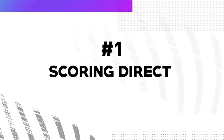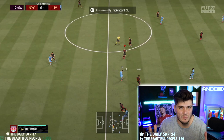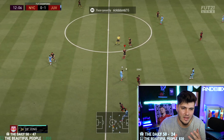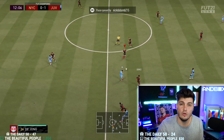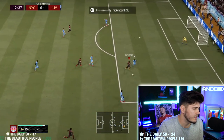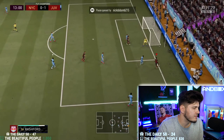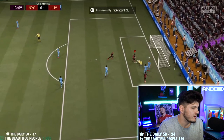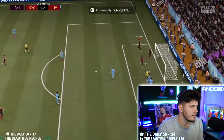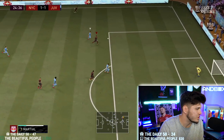Direct scoring — I actually prefer the low driven pass over the double tap or even the regular standard pass in many scenarios. It's a great method to close gaps quickly and take advantage of players being out of position. Rashford attacks in a 1v1 on the edge of the box — I whip it into Salah. It connects and I've scored. Happens quickly, nothing you can do about it.